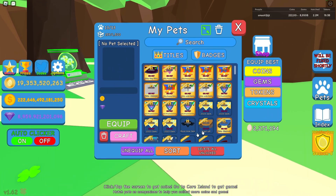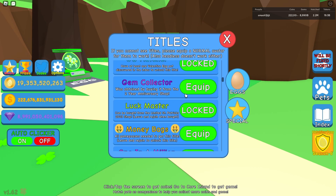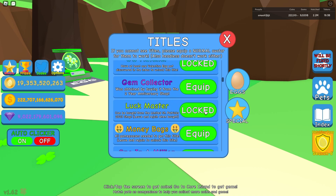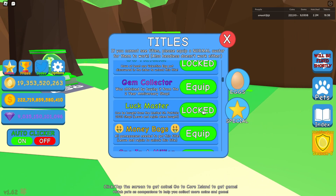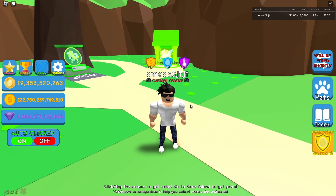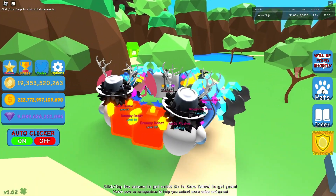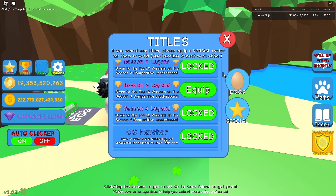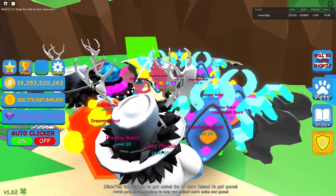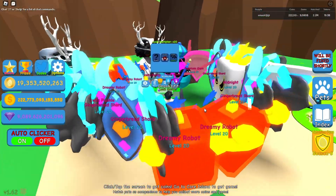Let's actually check out that title I got. I'll go ahead and rejoin the game so we can unlock it. I just left and rejoined. Let's click Titles Special and go down a bit — yep, Luck Master, it's all green. Nice. Unfortunately, Mug of Luck does not work.